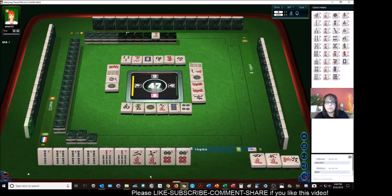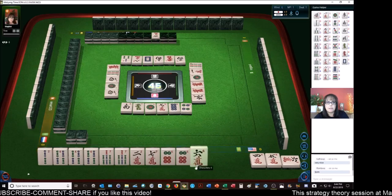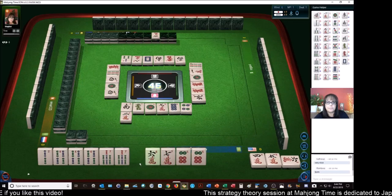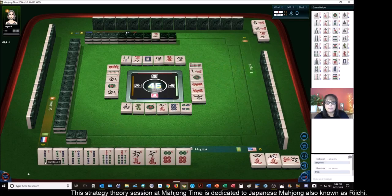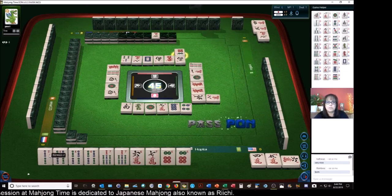We're ready to Pon. At this point we're going to just Pon and go with Tanyao and Dora. West wind — there's a six. Let's get rid of the two. Two characters. Eight characters.